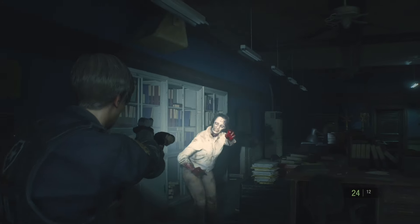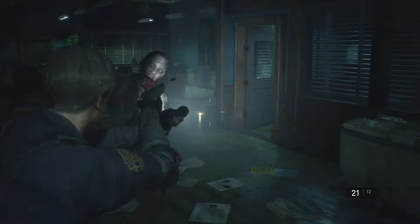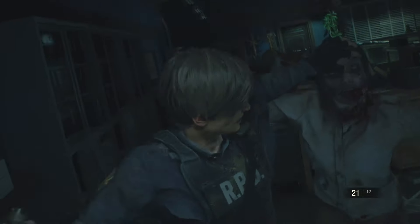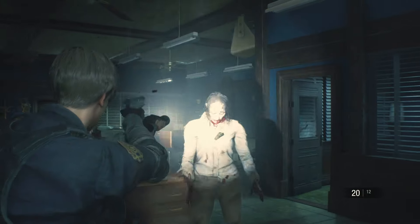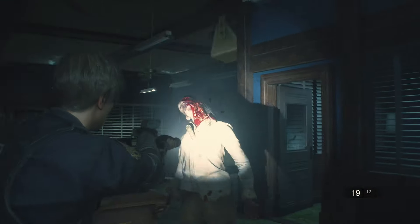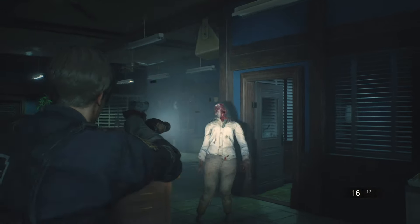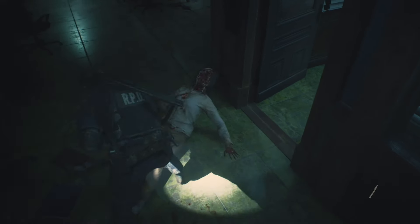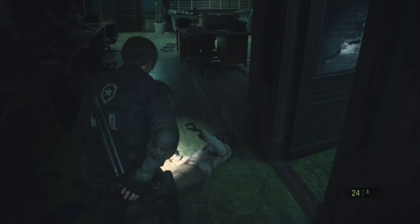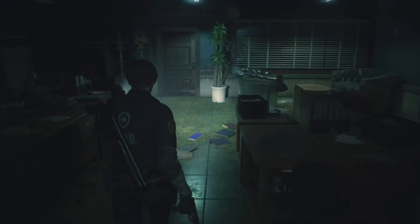Next at number 9, a beginner tip: zombies aren't always dead. They may go down, but newcomers might be surprised to see that they get back up again. Unless you seriously maimed them with a headshot, an explosion, or just a lot of bullets, they're going to get back up. So be prepared for that. Poke them with a knife if you have one to see if they're still alive. Avoid stepping directly on them, and just keep moving — that's your best bet.